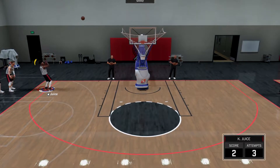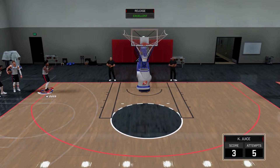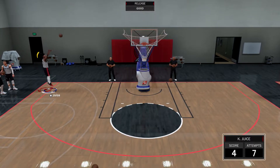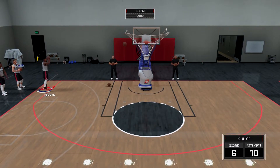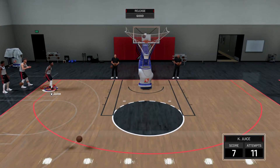I was using John Wall last year, a few other people were using John Wall, LaMarcus Aldridge. I remember using Jordan — in 2K16 I didn't really play so I don't know the wet jump shot of that game, but there's always a wet jump shot on 2K for an actual NBA player, not a custom jump shot. And this year, it's Lonzo Ball.